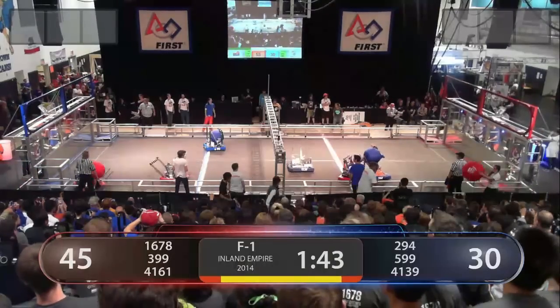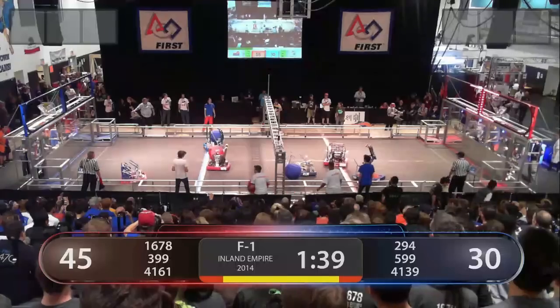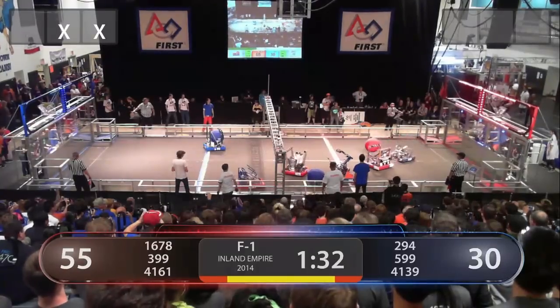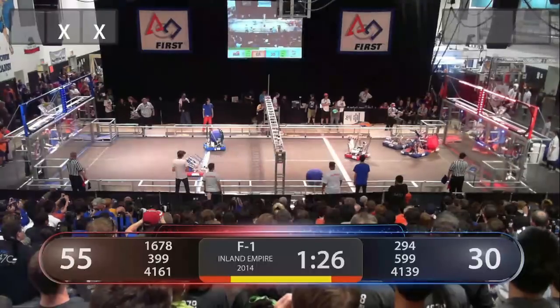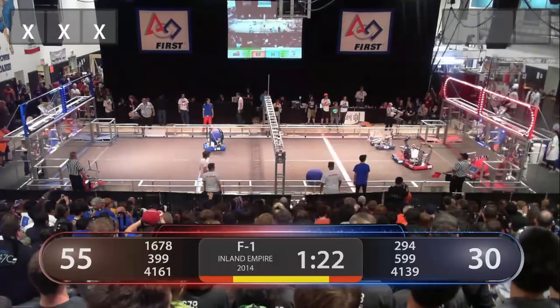294 with the ball in their possession, trying to get across the field. This is going to really cost the Blue Alliance with one robot down and a key scorer at that. 16-78 going across with two assists now. One assist on the Blue Alliance ball. 294 needs to go pick that up — or rather, 4161 is on the Red Alliance. They're waiting for the next ball.